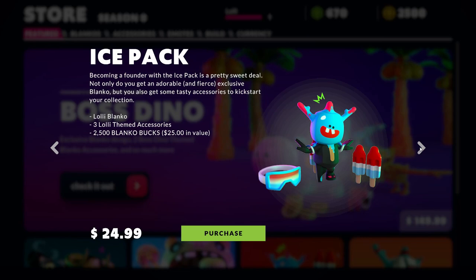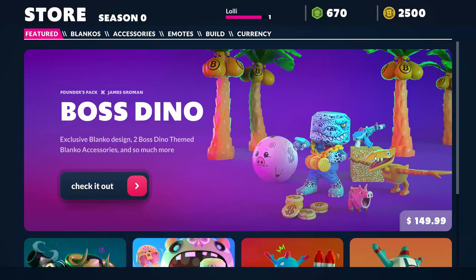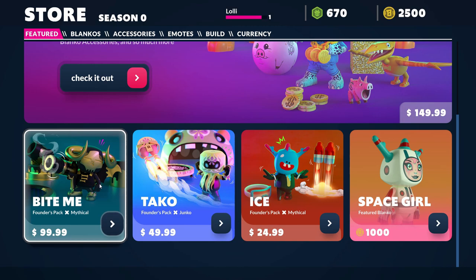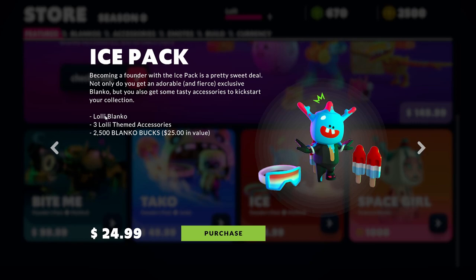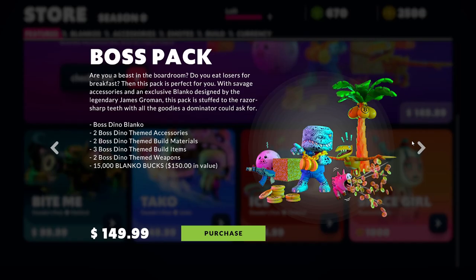Alright, looks pretty cool. This is what I have — the Loli Blanco Space Girl. Let's go on. This is the Founder Spec Mythical, this is the Taco, this is Ice — this is what we got. The only thing: accessories, Loli Blanco, and Blanco Box — $25 in volume.